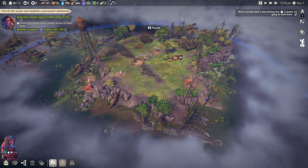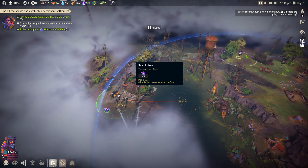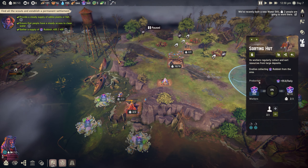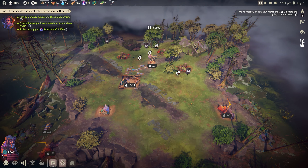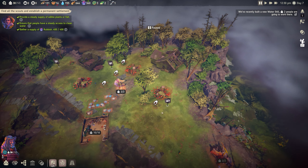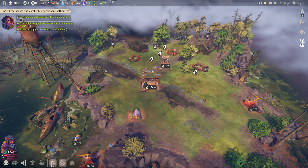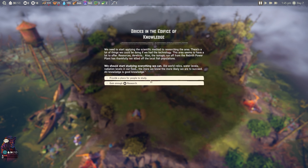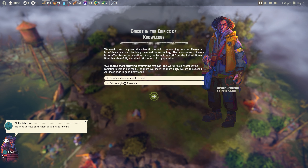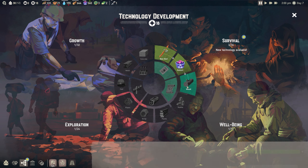We've actually got a ton of wood as well. There's some food that's come back in a few spots - we'll grab that. Two people on the water still, two on each sorting hut, so rubbish should be coming in fast now. Production chains - 18 research. We should start studying everything we can: old world relics, water levels, radiation levels, and food. Provide a place for people to study and gain enough research.